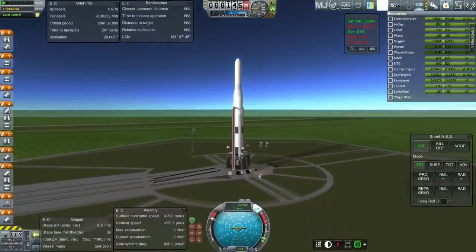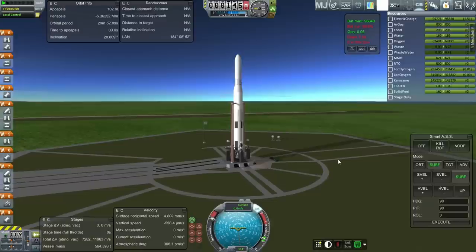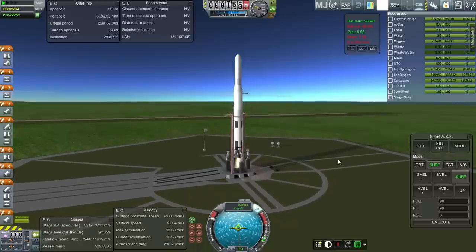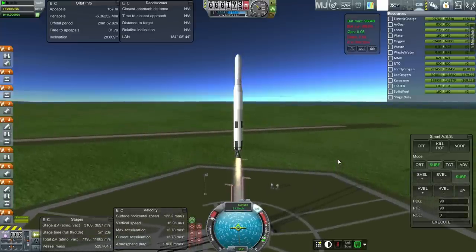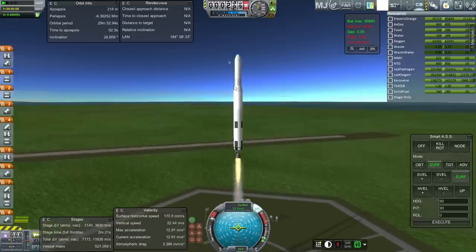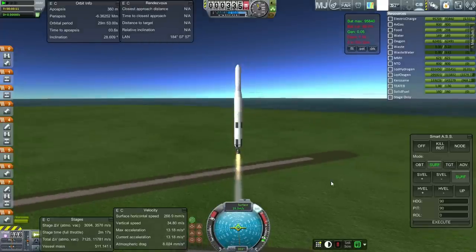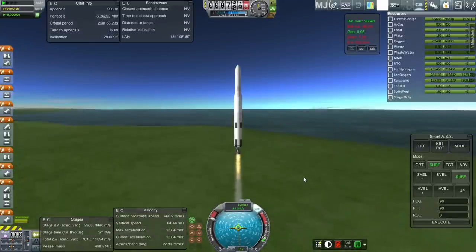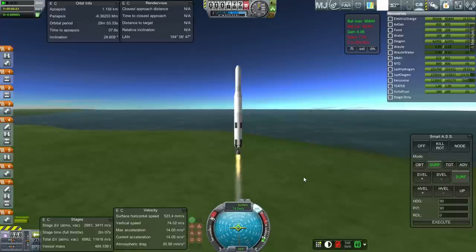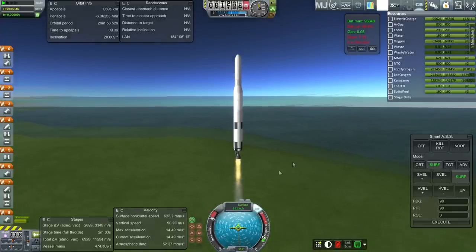Throttle is up, SAS is on. Hopefully with only one engine at the bottom it won't create too much lag. Lighting the F1 — and launch. Nice sound. One thing you'll notice pretty quickly is that this doesn't give too much better payload capacity than the rocket with the 5 H1s at the bottom. There are other benefits to this system though — I don't anticipate the same oscillation issues. The H1 version had to have vernier thrusters and all the gimbal being shut down. I don't think this F1 will.